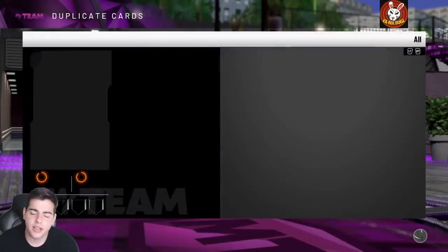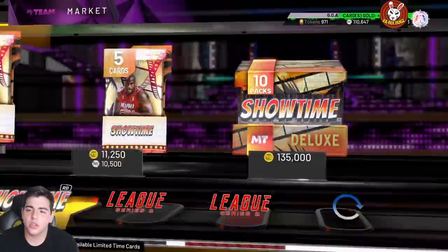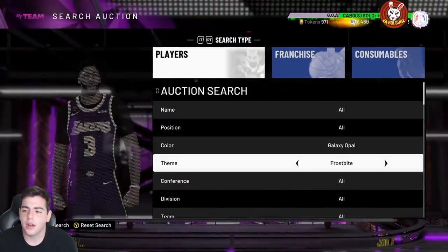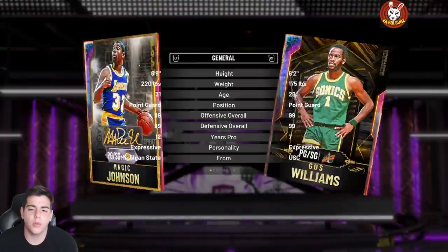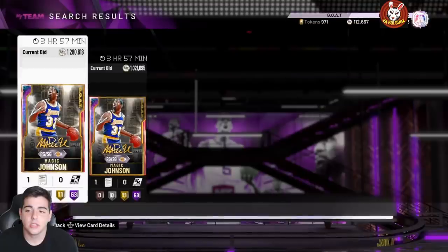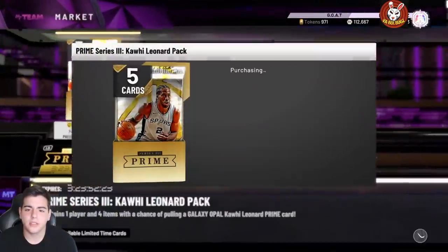We're gonna back out again and hope for the best. Let's also see if there's a galaxy opal Magic Johnson on the board. Let's relax a little bit — is there a GOAT filter? GOAT Magic — oh wow, there IS a GOAT Magic up there, so they're definitely in packs. I accidentally popped the wrong pack, but watch us pull an opal in this one.